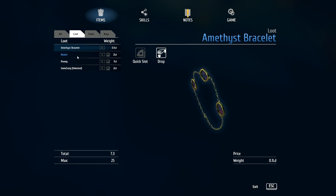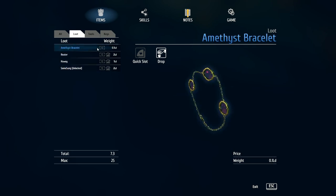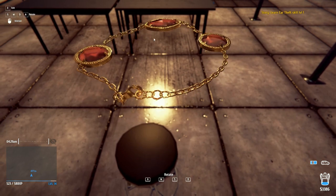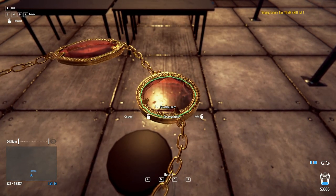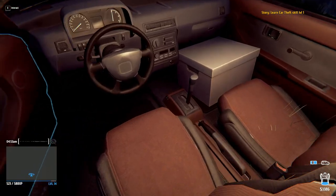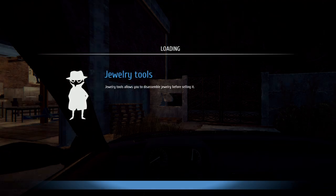I have the amethyst I can sell, and I can sell this phone now too. Let's go disassemble this amethyst necklace real quick. Doesn't take but a second - you just click and hold, pretty much. Perfect. Let's go sell this stuff. Let's go to the pawn shop.